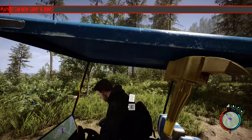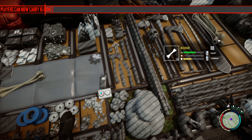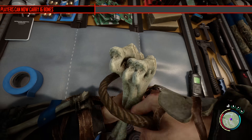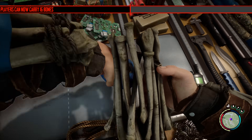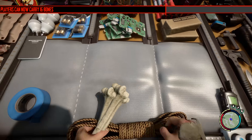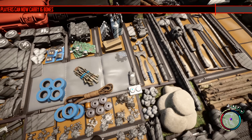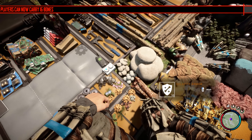Next is probably one change I've wanted for so long — something that also bothered me in The Forest — and that is that they've allowed players to carry 16 bones instead of 15. This means you can craft four pieces of bone armor instead of three with three bones left over, which made armor creation and picking up bones so much more of a hassle. My other suggestion was to lower the bone count per armor from four to three, but either way I'm happy.